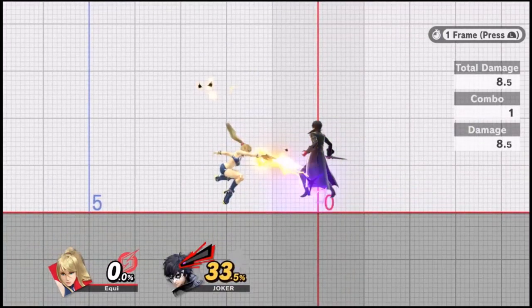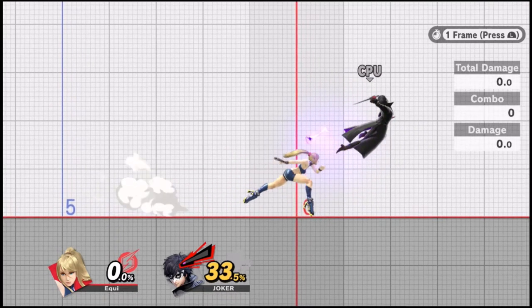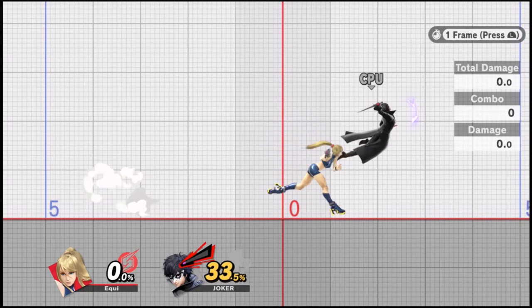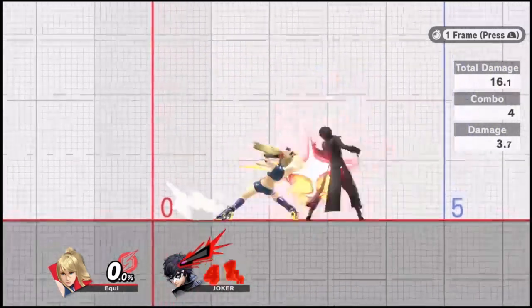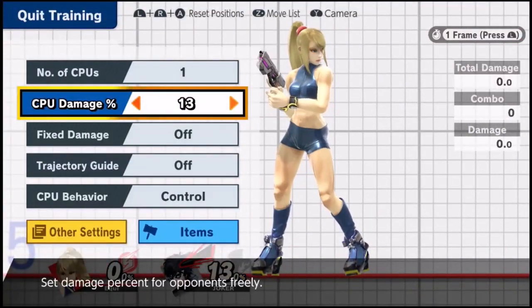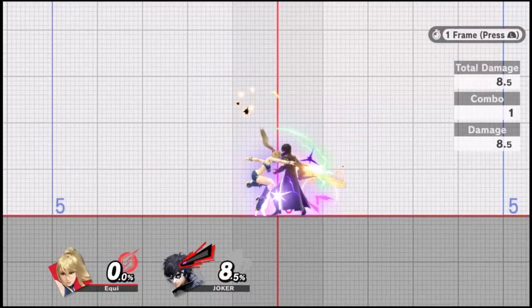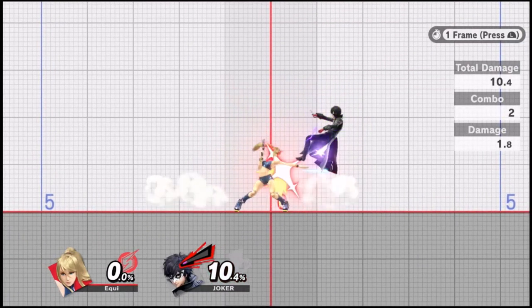If you want to dash-cancel into a move besides up smash, up B, or dash attack, you release the joystick and then input the attack. If the opponent is close enough, you can skip the dash step entirely — just hit them, land, and hold the attack button to buffer it directly.